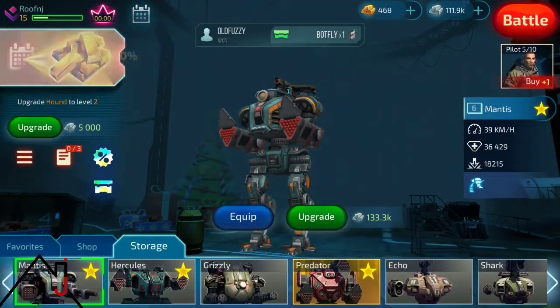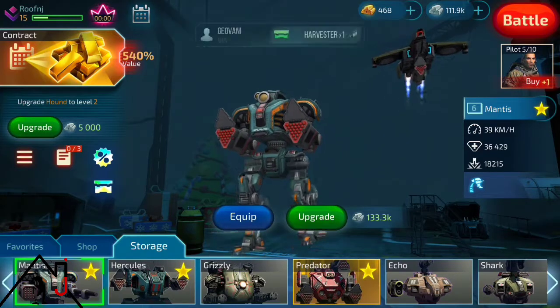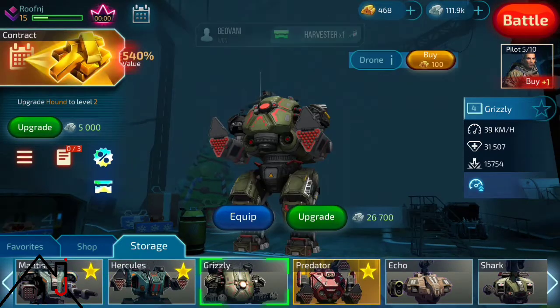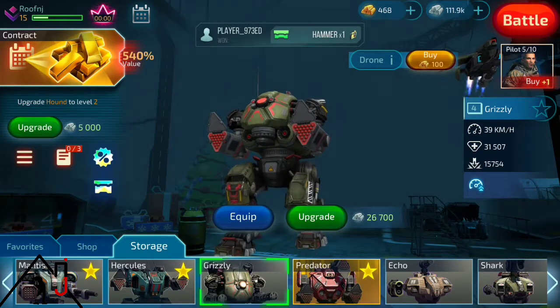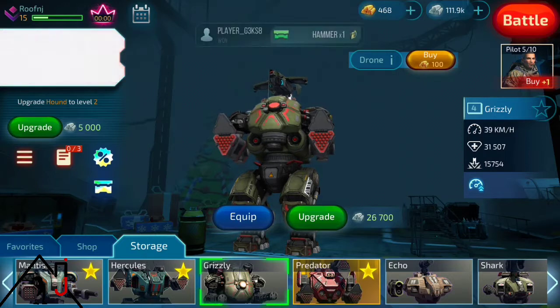In today's video I want to introduce you to the three basic robots that you will get at the beginning: the Mantis, the Hercules, and the Grizzly. They all represent three different abilities that you will have in the game.